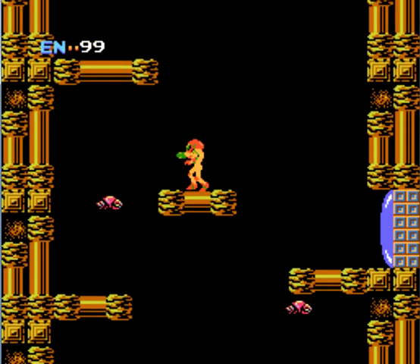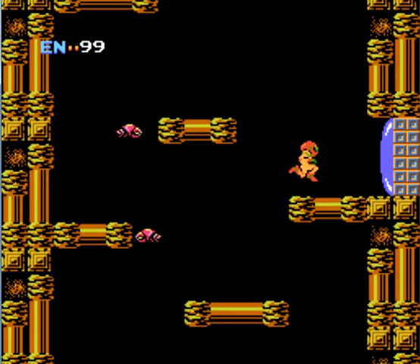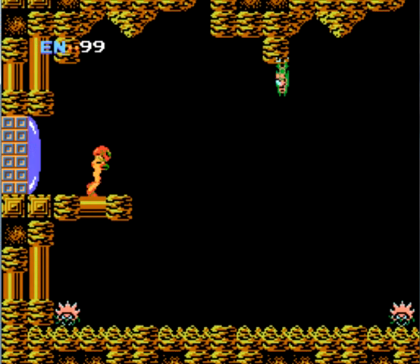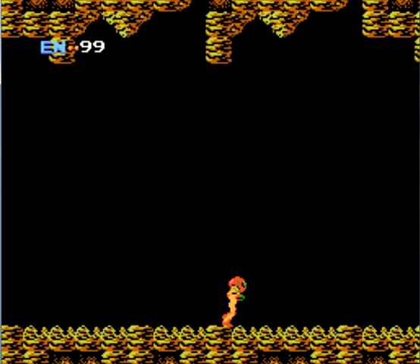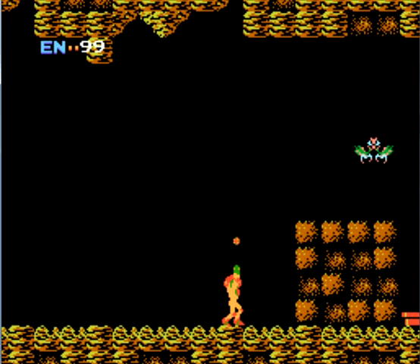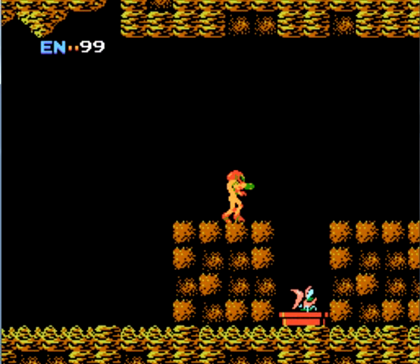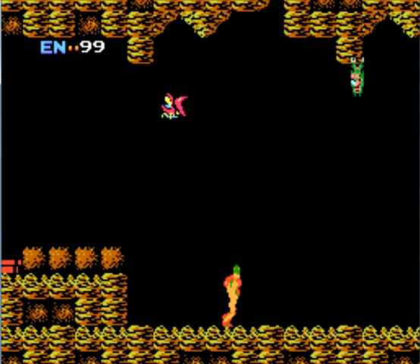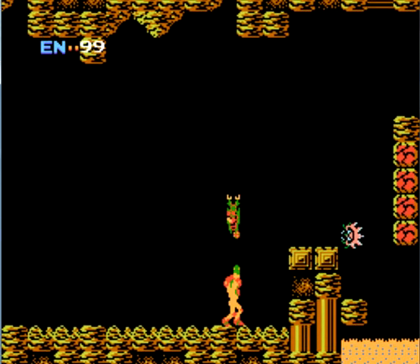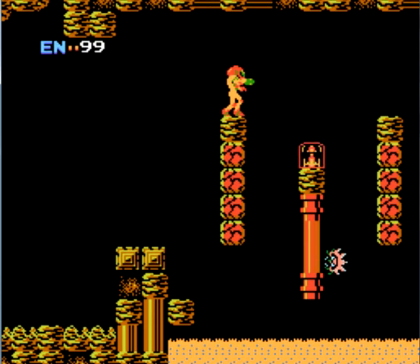We also have to destroy the Mother Brain at the end, because that's the creature controlling the whole base. In order to get to Tourian — the last area of the game where the Mother Brain and the Metroids are — we have to unlock a bridge by defeating two mini-bosses: Kraid and Ridley. So our objectives are to find and destroy those two and then reach the final area. If you've played any other Metroid game before, you'll be familiar with Ridley.